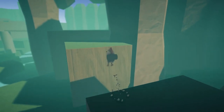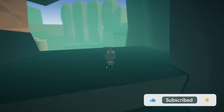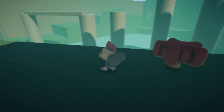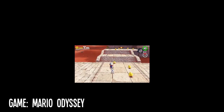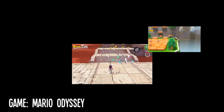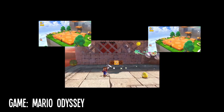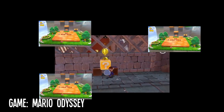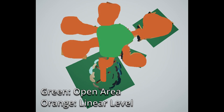But since I'm making a 3D platformer collectathon, I want to cater to that audience more by having open areas filled with secrets and hidden puzzles so it's fun to explore. So if I were to describe the structure of my game using other games, I'd say it's like a smaller version of Mario Odyssey where there are multiple mini levels attached to it. The goal is to get a certain amount of eggs in an area and then move on. It's a simple explanation but so far this feels good to me.